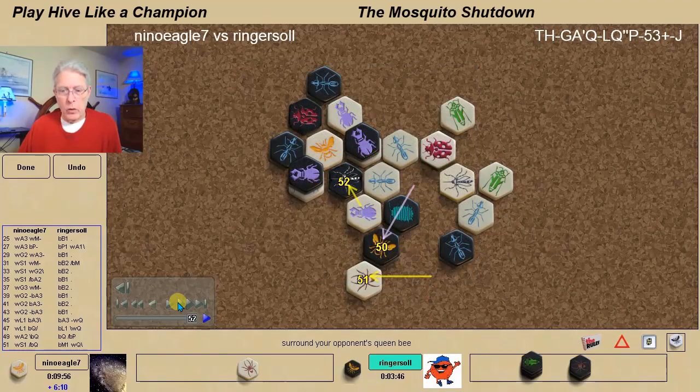Now let's talk a little bit about Nino Eagle 7. This is Nico from Texas — he's only seven years old, will be eight in August. A very, very young Hive player. His father tells me that Nico regularly beats him. We learned this in a Hive coaching session I was doing with his father, Luis. Thanks, Nico, for the game — I appreciate it. I also had the opportunity to send him a signed copy of my book. Thank you for showing an interest in Hive, Nico, and being the youngest Hive player that I know of playing the game right now. As always, I'm here helping you play Hive like a champion. Until next time, this is Randy Ingersoll signing off.